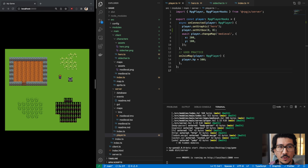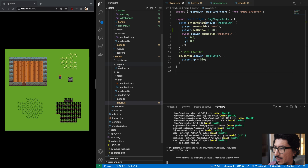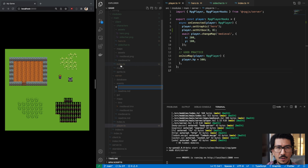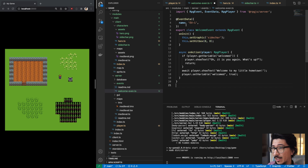For the event system we need a new file. I'm going to copy a prepared file into source/modules/main/server/events and call it welcome_events.ts. This file is a little more complicated so I've prepared it ahead of time but I'll walk through it. First we do our imports, then give our event an internal name — I'll go with ev1, though you can call it anything you want.